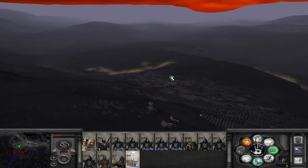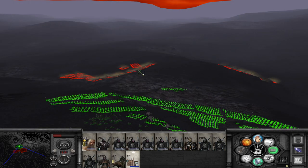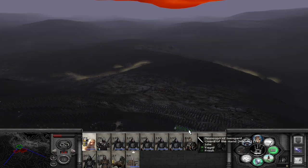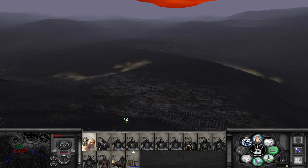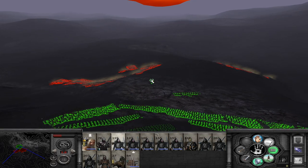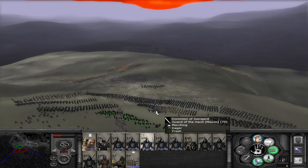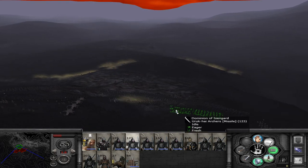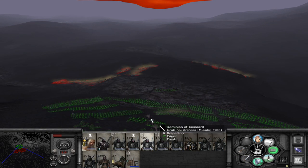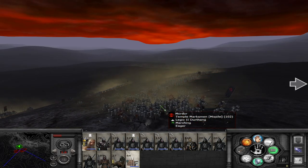We have established a very strong position though, and I am going to try to use my ballista to its full potential. Let's try to get some hits into these guys — they are kind of clogged up. I can send Saruman over here as well. I really just want to rain hell upon them, especially the temple marksmen — they could be quite devastating. Saving a bit of ammo as well. Hopefully the ballista will soon start firing into these temple marksmen.